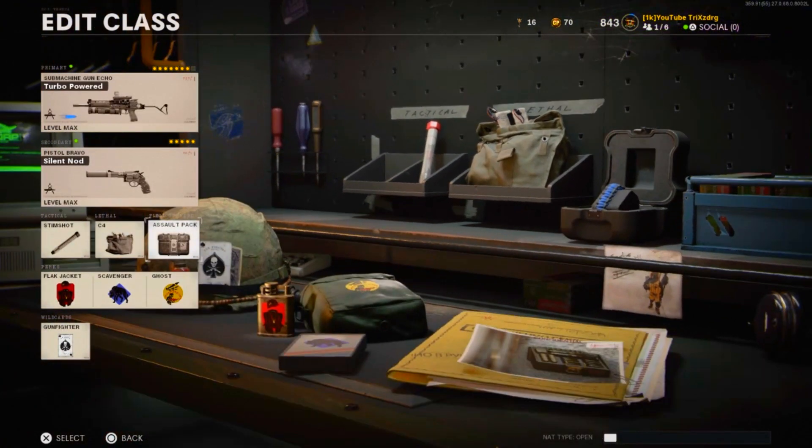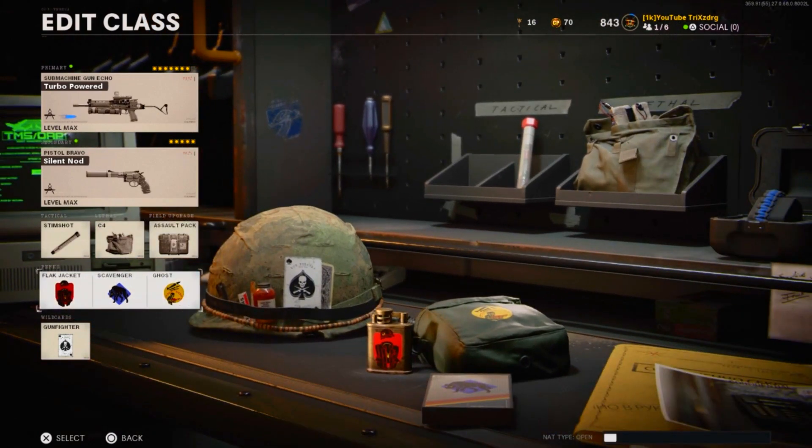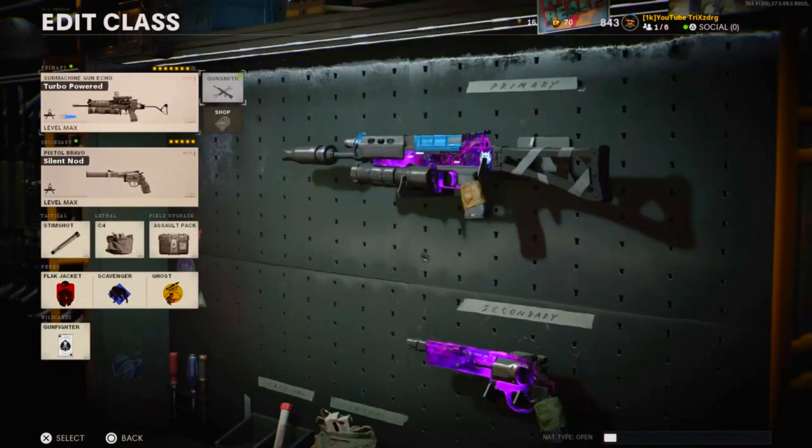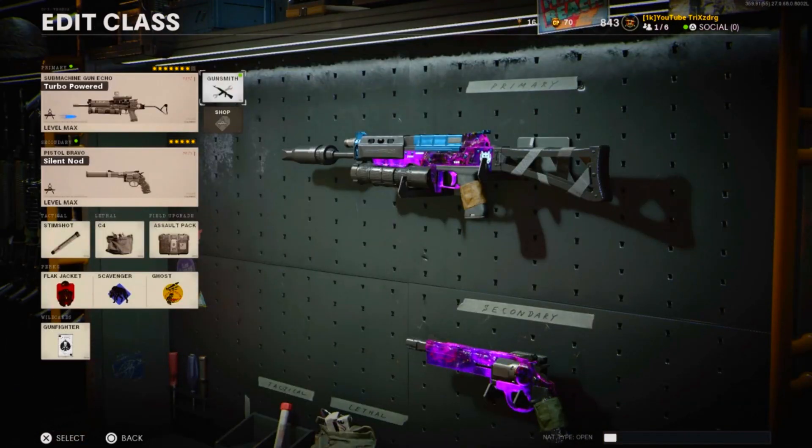Secondary is the magnum. Tactical is the stim shot. Lethal is C4. Field upgrade is the fidget blade and assault pack. Perks are flat jacket, scavenger, and ghost. For the wildcard we do have gunfighter, so you can get these three additional attachments on your primary weapon.